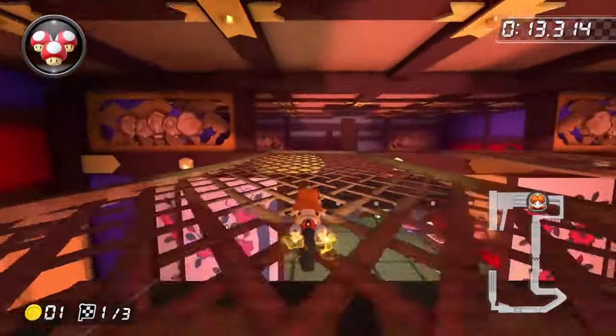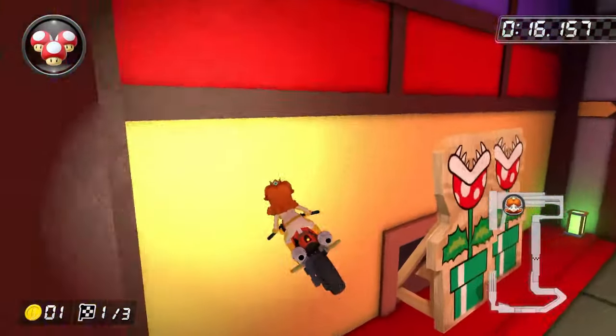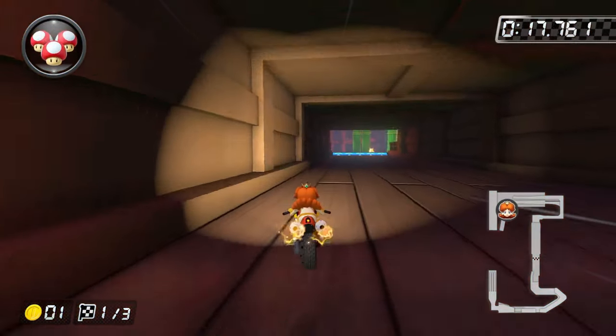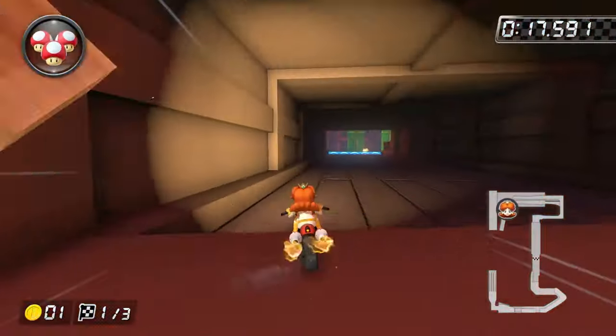Ninja Hideaway. I trick off the center of this ramp, do a pretty shallow drift, and then do a tight drift right before I'm going to go off the track, and I hold this tight drift, then release my mini turbo just before I hit the door frame, and you'll go right through the piranha plant.